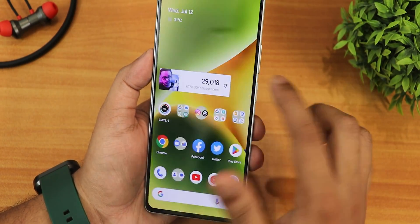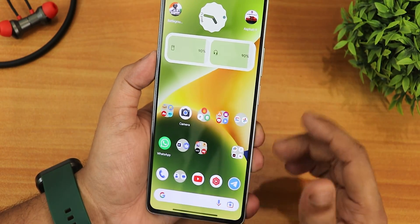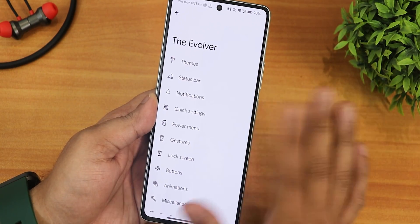On the home screen there is double tap to sleep and the fingerprint scanner speed is working perfectly fine with no problems. The battery widget and other widgets are also working with no issues.